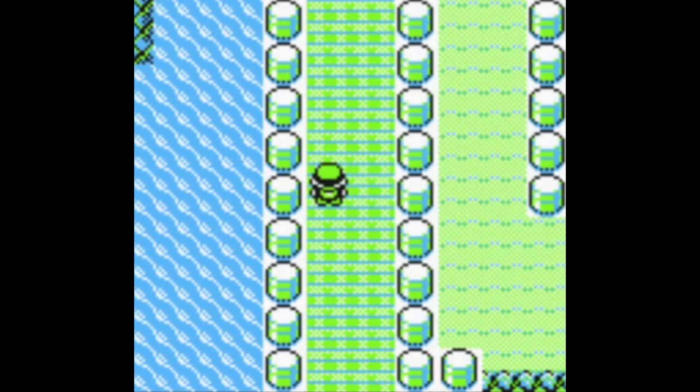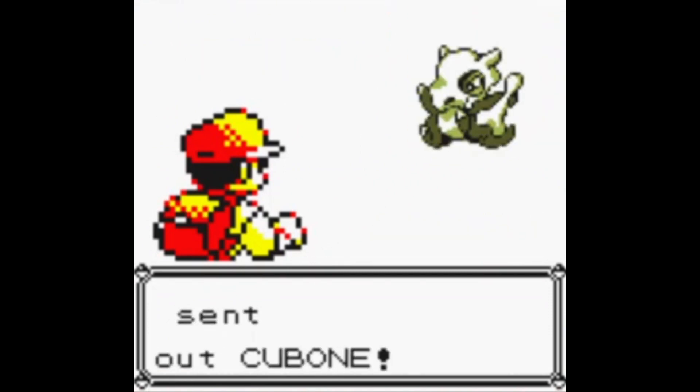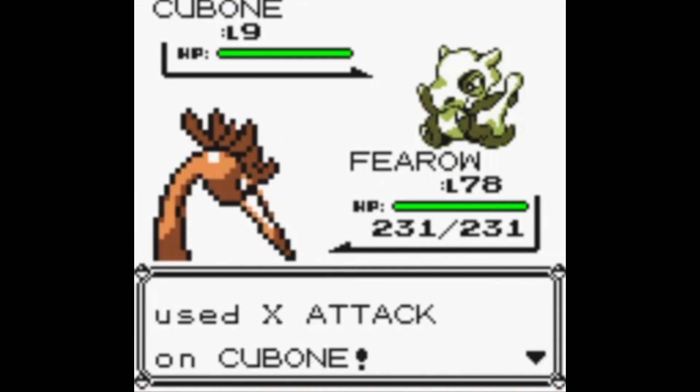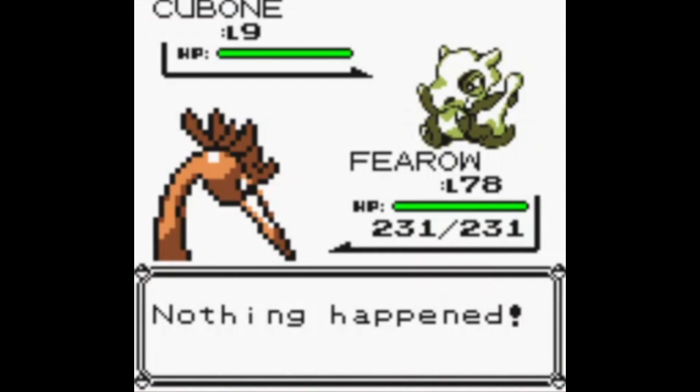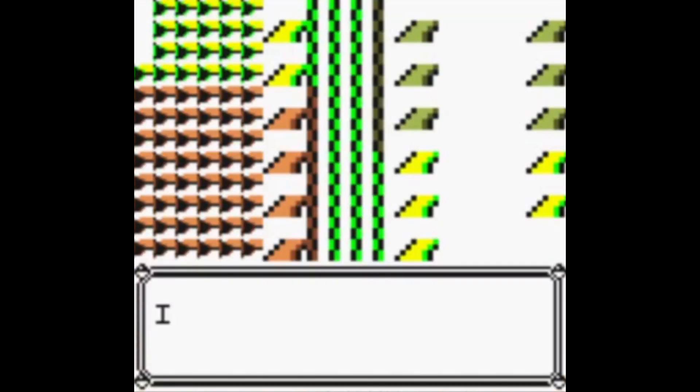Okay, here we are again with 251. Similar effect to the start there. I had a test run of this. Used X-Attack — nothing happened. It plays more sounds, and I like that. The effect is pretty much the same. It doesn't usually do much — typically you'll just crash, or sometimes you'll actually attempt to fight. I did my best. As you can see, we didn't actually have our team changed at all.